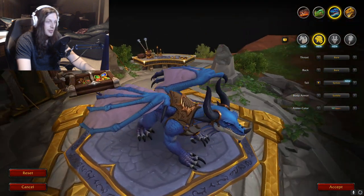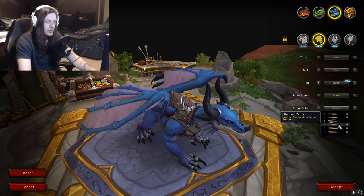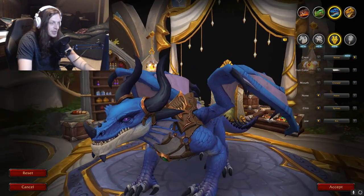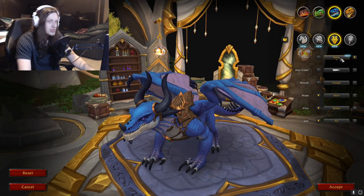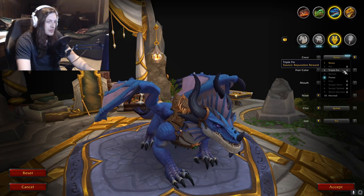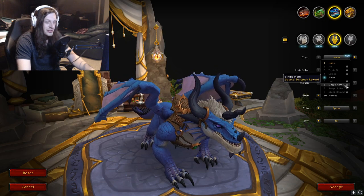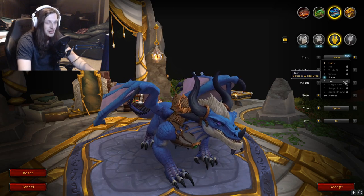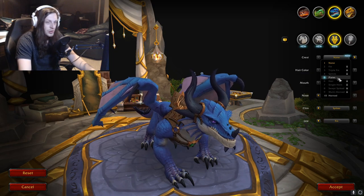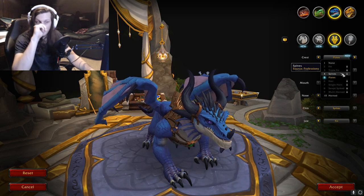Also the ability to add armor, and then change the armor color — still don't have any of those. Looks like dragon racing, some renown, professions, and reputation rewards — mainly just grinds you're going to get through the whole expansion. Keep customizing your dragon. Crest options: None, Fin, Triple Fin, Spines, Plates, Hair, Single Horn, Swept Spines, Multi Horns, and Horned Dragon. I'll pick Plates for now. I really like the spines from that profession reward.